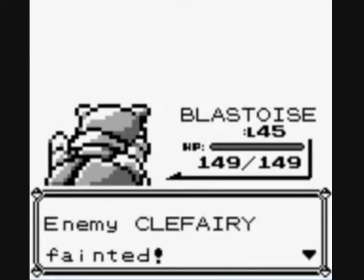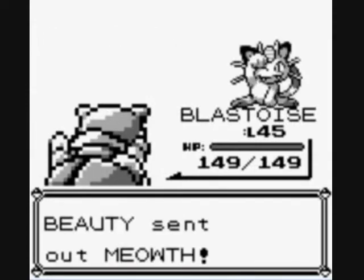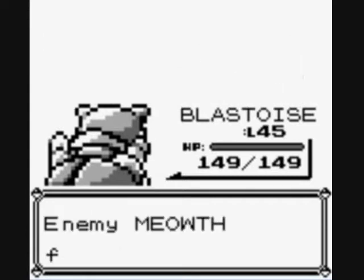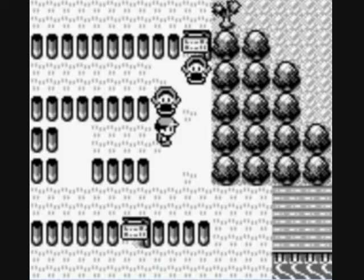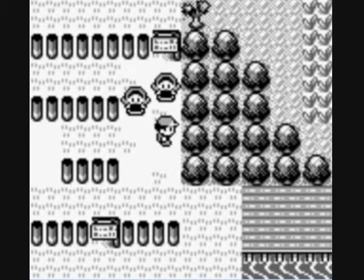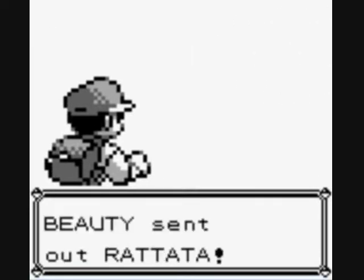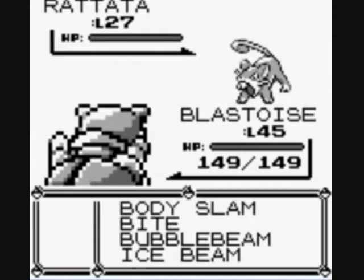Down goes Clefairy. I'm assuming I might see another Clefairy, but no — Meowth. That kind of makes sense too. He's a trainer with Meowth right here, and no payday for me, but experience points for me. So Beauty goes down. Another trainer says they don't know anything about Pokemon, they just like cool ones. Clefairy and Meowth are not cool ones.